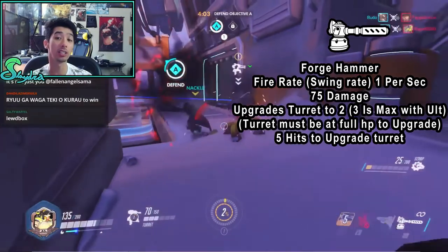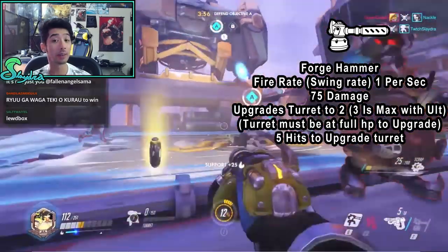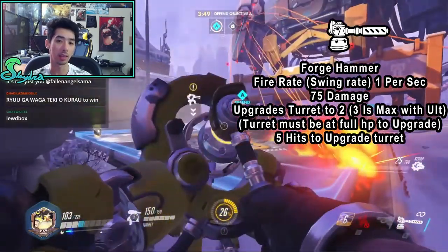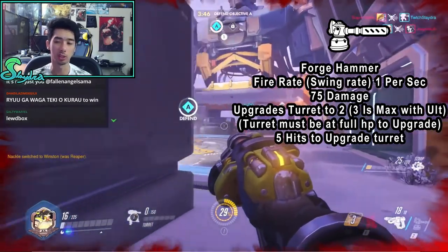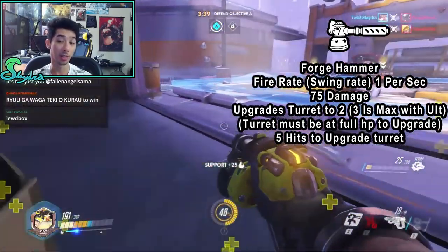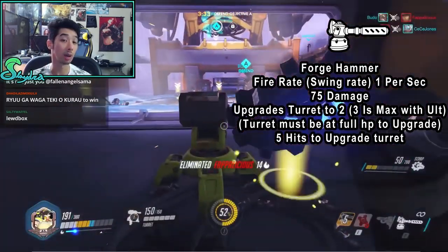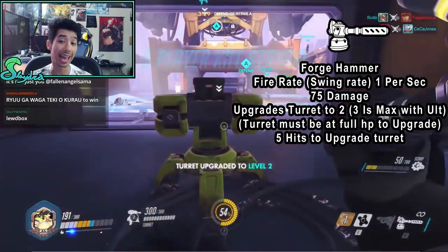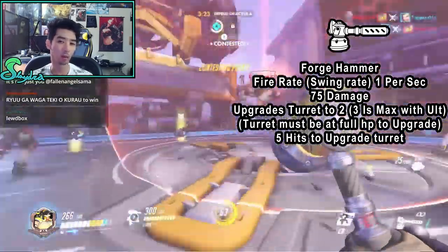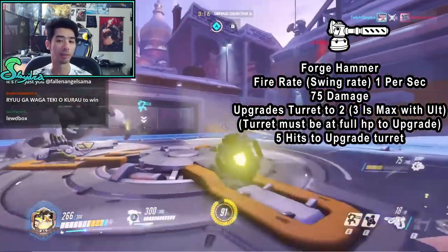His next ability is the Forge Hammer. Its swing rate, because it is a melee weapon, is 1 per second, and it deals 75 damage. Keep in mind that this is a weapon you have to swap to — it's not his melee attack. It deals 75 damage and it upgrades turrets up to level 2. The maximum is level 3 if you use your ultimate, and that's the only way to get turrets to level 3. The turret must be at full HP to be upgraded, so if your turret is damaged you will have to repair it until it reaches max HP. Then it will start building to level 2, and it takes 5 hits to upgrade the turret.